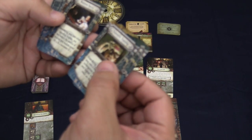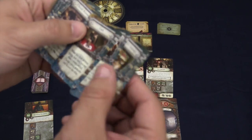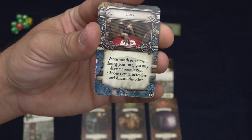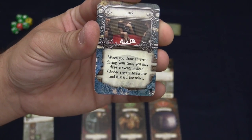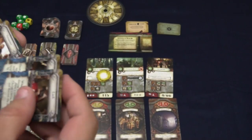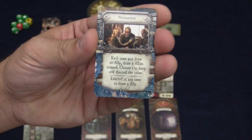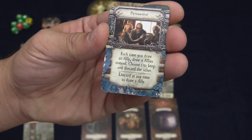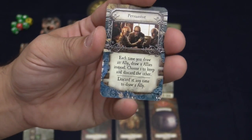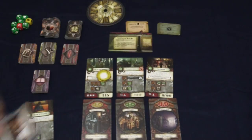For example, 'Luck' says: when you draw an event during your turn, you may draw two events instead — choose one event to resolve and discard the other. That one you keep for the rest of the game. Some cards give you a choice, like 'Persuasive,' which says: each time you draw an ally, draw two allies instead and choose one to keep. You can also discard the card at any time to draw one ally. So you can keep on being persuasive, or you can get rid of it for one big push.